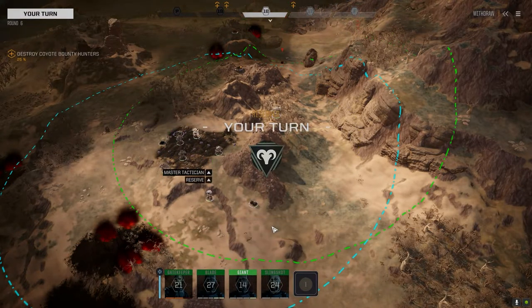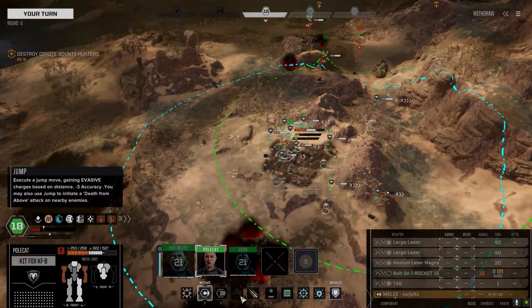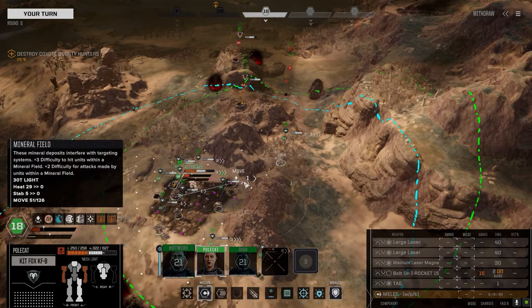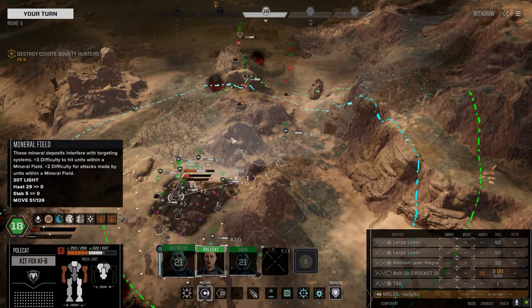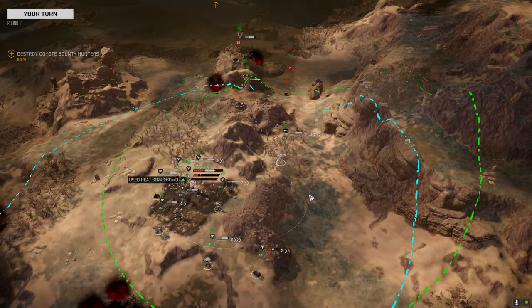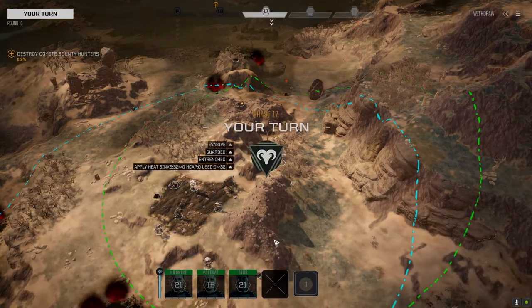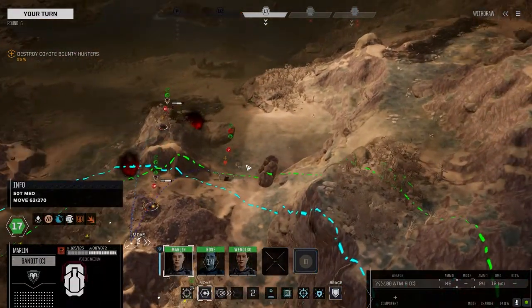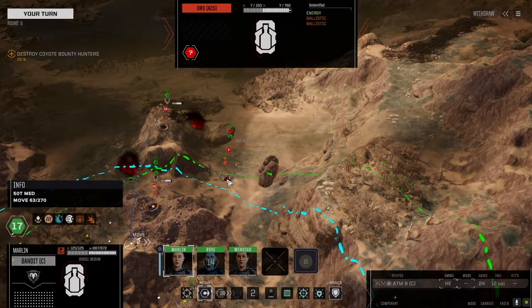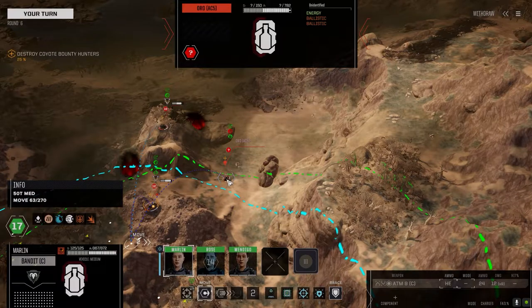I'm going to reserve you. Who's up? Polecat, standing by. We're going to lose your arms if you're in the flak zone so let's get over here, stay in the middle of our field, brace, and get our heat back. That AC5 Oro — my guess is it's just a pair of AC5s, could be ultras, but if we get point blank on this thing it should be minimum damage.